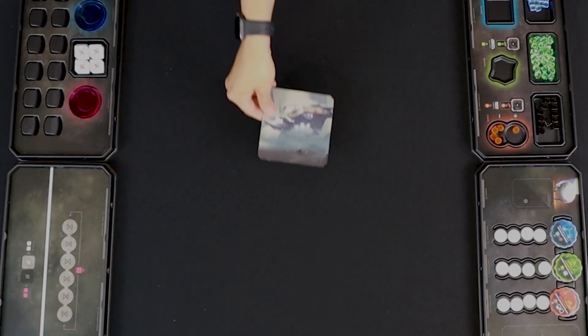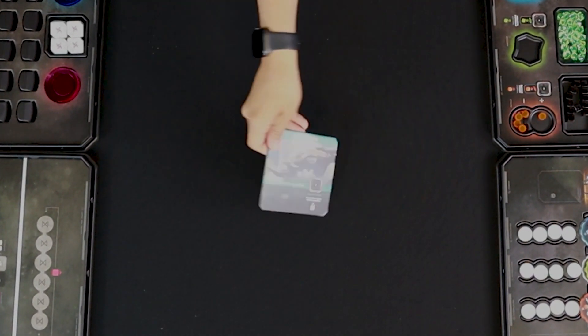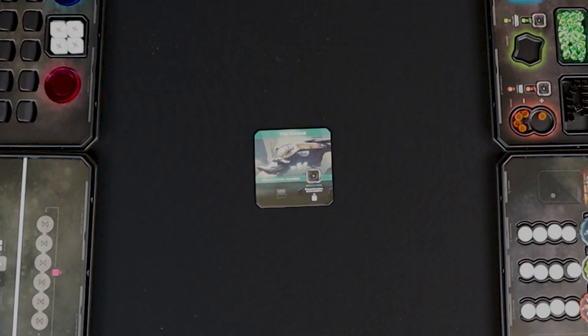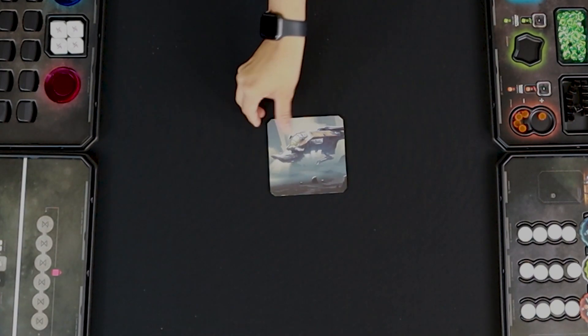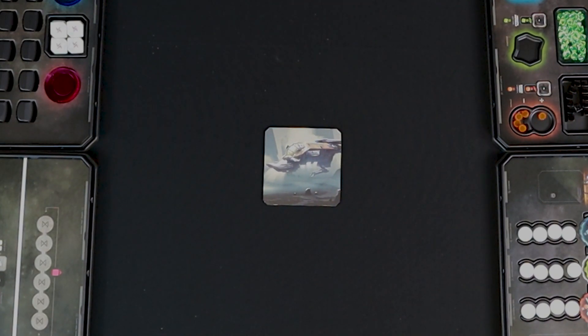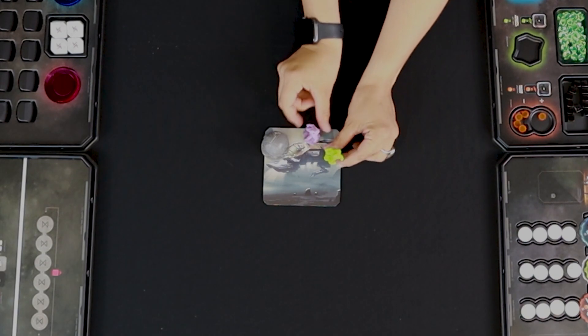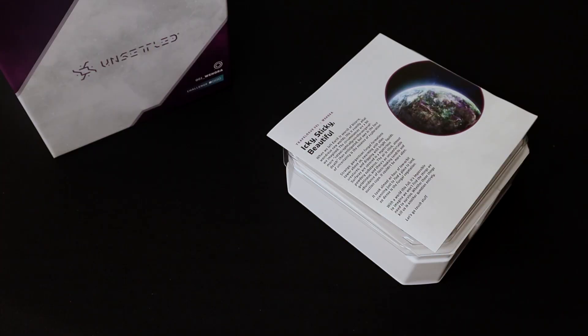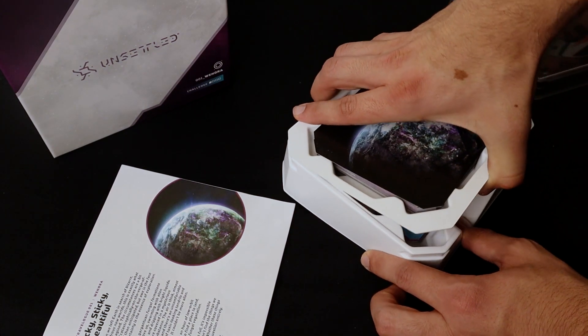Place one of the scarab tiles at the center of the table. For now, use the side that is just illustration. Each scarab tile has an extra ability on its back to make the playing experience easier. For your first game, we recommend playing without a scarab ability — use those to modulate difficulty if you find yourself losing often. Next, place Luna and each explorer's miniature on the scarab tile. For your first play, we recommend Wenora, so grab that planet box, open it up, and let's start exploring.